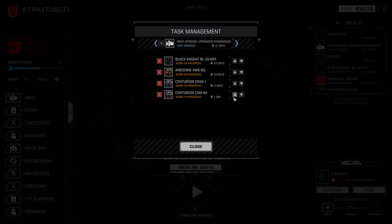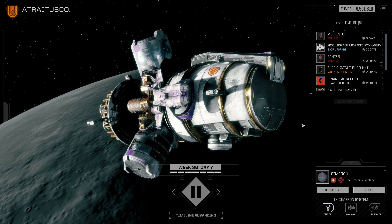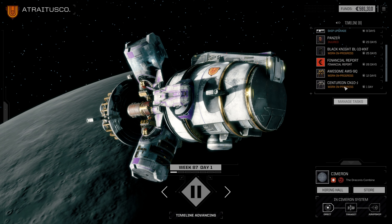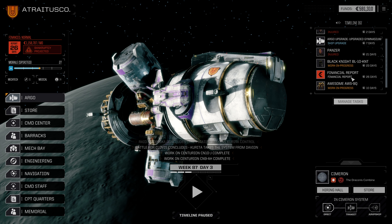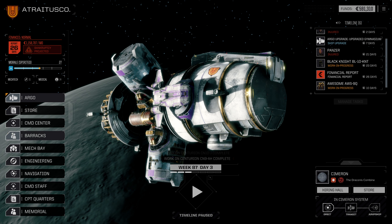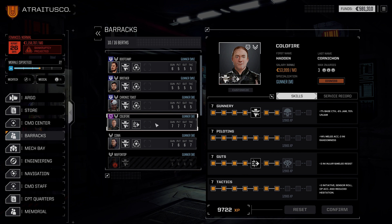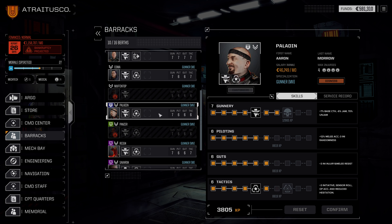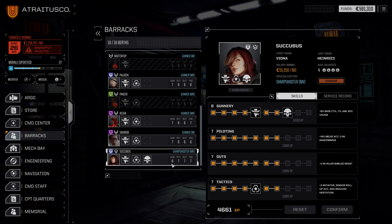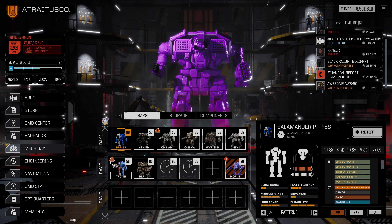Let's take a look here. Do we wait on the Awesome? I really don't think we do. Now is when we deploy. So let's hop into our barracks and do a little bit of MechWarrior training, as we tend to do at the start of every one of these episodes. We'll hop into the Mech Bay and make sure there's nothing else we need to do — there is not. Let's deploy.